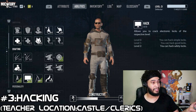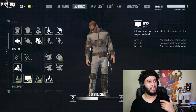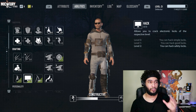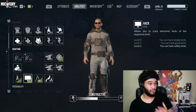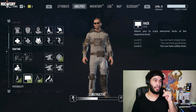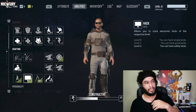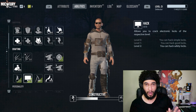Number three is Hacking — another essential. You can see I have two points in it. At level one and level two you'll be able to hack harder-difficulty chests and safes. Hacking is extremely useful; it can get a little difficult but when you have the hacking perk you can use the power of deduction and usually get it within three tries.